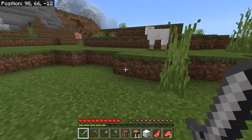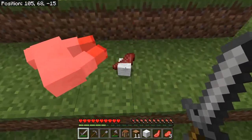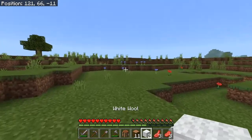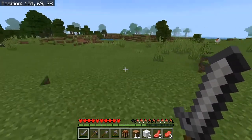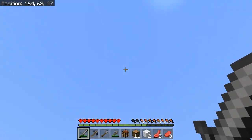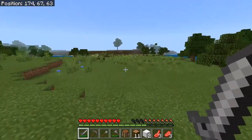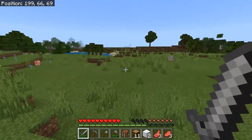Something important you should do early on in the game: if you find some sheep, go kill them because you want to get their wool — this white block right here. You want to get exactly three. Why three? Because when it turns into night the sun will set, monsters will start spawning, and you'll need a bed.